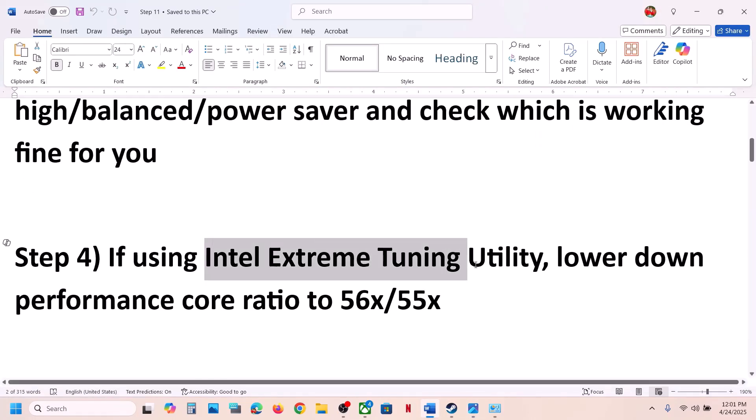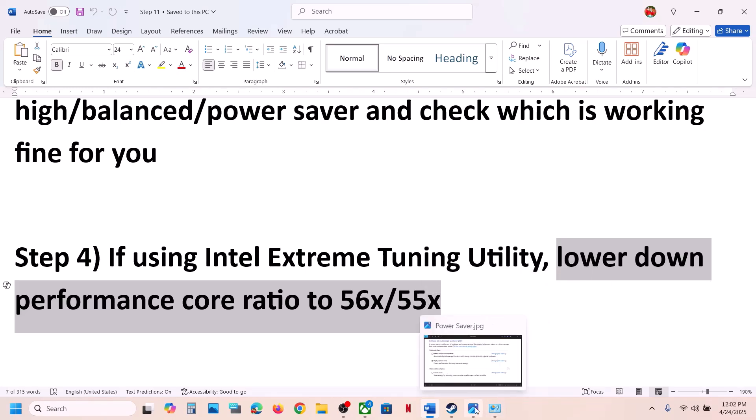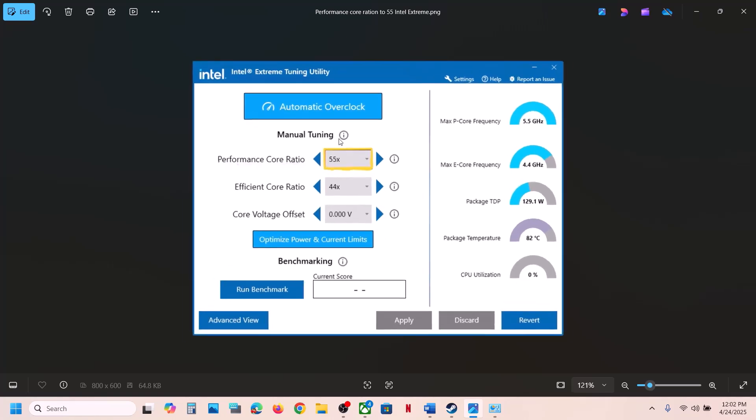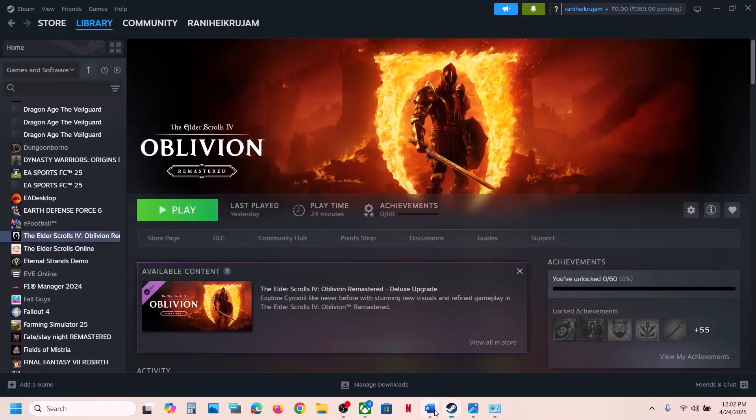If you're using Intel Extreme Tuning Utility software, you can lower the performance score ratio — try values like 56, 55, 54, or 53. Open Intel Extreme Tuning Utility, go to the performance score ratio setting, lower it, and check if the issue is resolved.